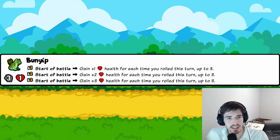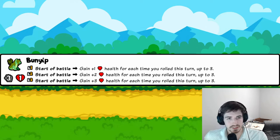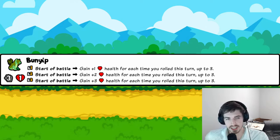Bunny: start of battle, you gain health for each time you've rolled this turn, up to three. In turns four and beyond you could reasonably roll three times, giving him three health — making him a three-four, not bad. Gets a little better leveled up. Decent mid-game throw-in, especially since there's a lot of rolling synergy in this pack. Definitely not a late-game pet though. Three trophies.